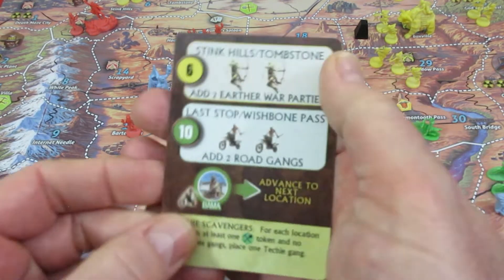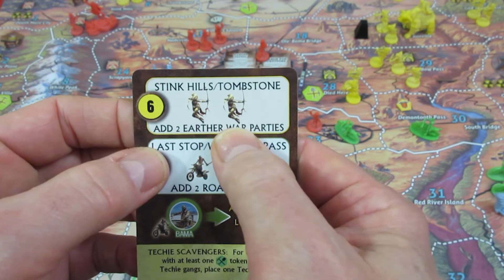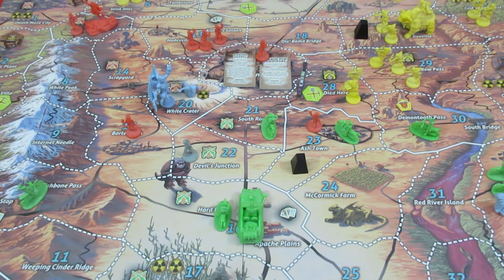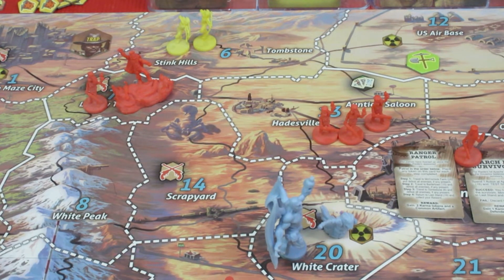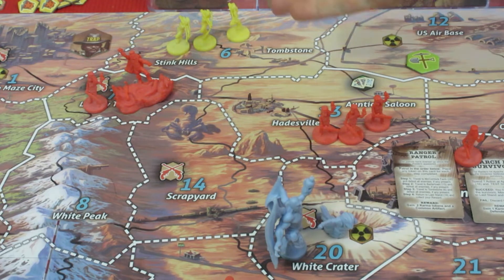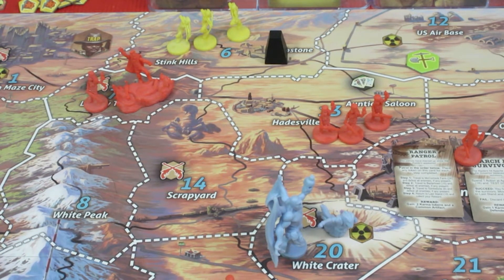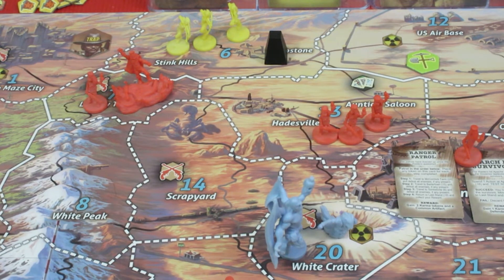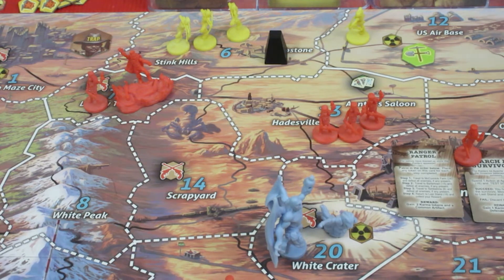Stink Hill's Tombstone, number six — it's getting two Earth War Parties. Instead of being able to place two there, we can only fit a third, and placing another one causes an overrun. When you get an overrun it's not good — you get an oil and ammo depot. Every adjacent space not bordered by a solid line gets a raider that caused the overrun: the US Airbase will get one Earth War Party, and Auntie's Saloon would get one too, but there's already three there, so that triggers another oil and ammo depot.